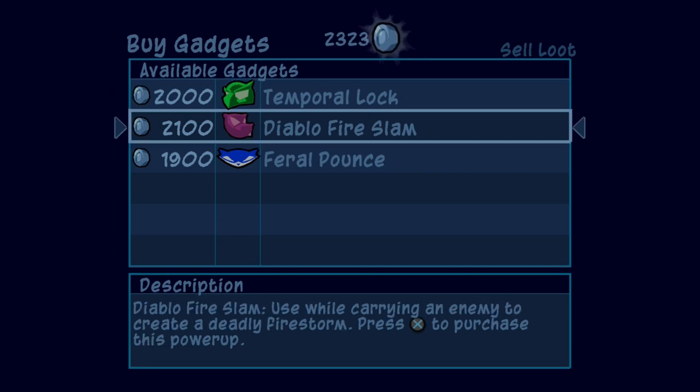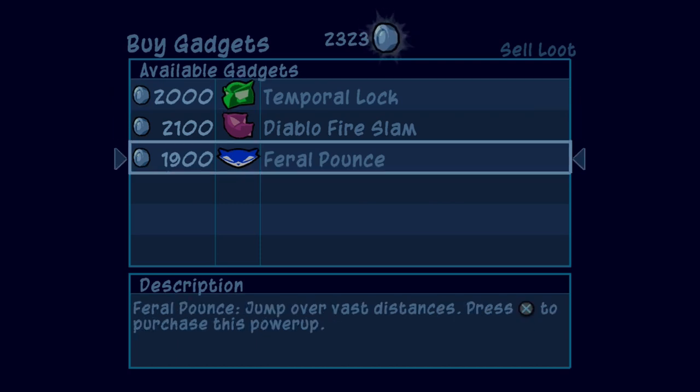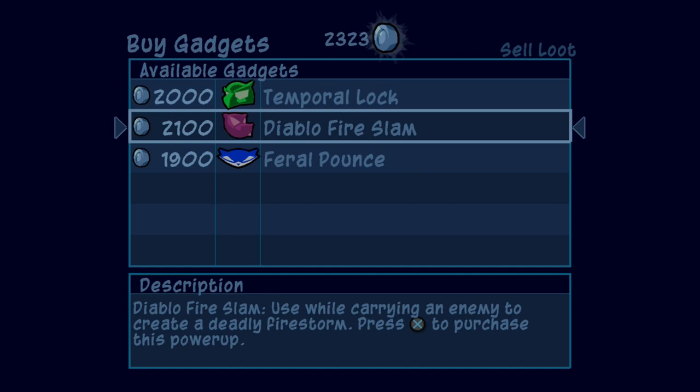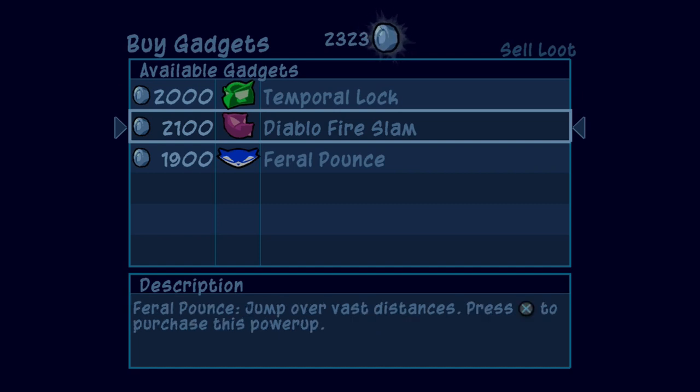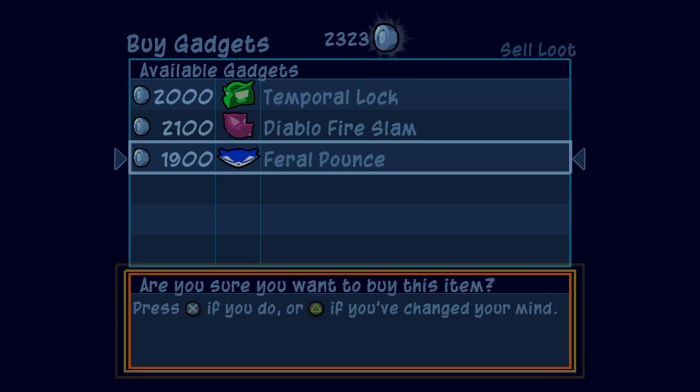We can get one of the three gadgets right now, but once we get the last of the treasure, we will most definitely be able to grab the other two. If not, I'll just do a quick fade away and fade back when I get the rest of the money to get the final gadget for the game. For now, since we have to go out with Sly, let's grab the Feral Pounce for him and swap on over to him.